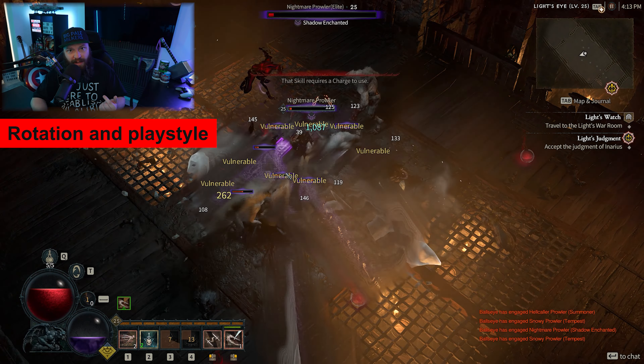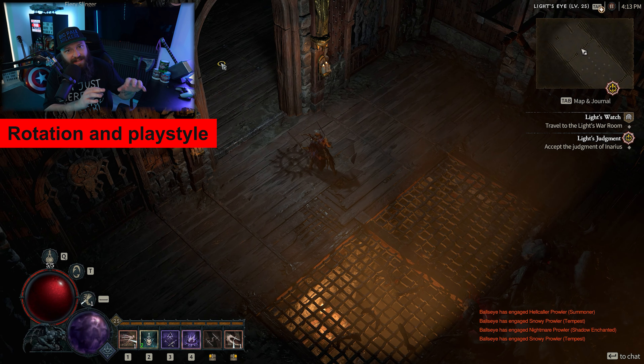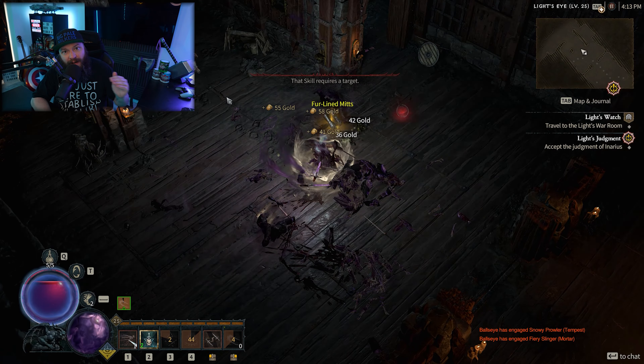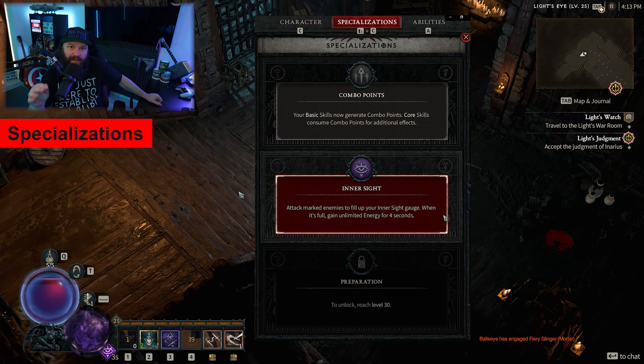As soon as you run into a large enough pack, this build absolutely loves high-density dungeons and high-density areas where you have a lot of enemies to feed to this engine — you're just going to chew through them like a blender. We also need to cover Specializations, which is a unique mechanic to the Rogue class.